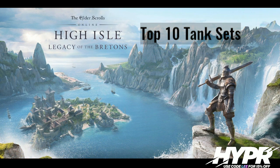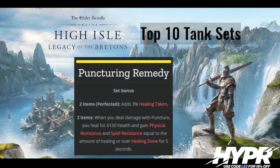At number 9 we've got the Master's One-Handed Shield, the Puncturing Remedy set. This is a wonderful set in terms of self-healing and can be used in so many different situations. As a tank, we can use the Master's One-Handed Shield on one bar. It's great for boss fights where you're taking a lot of damage and want to push to the resistance cap — you can do it without reinforced gear or Lady Mundus stone. You just hit the resistance cap with the Master's One-Handed Shield, making it really good for high damage situations.